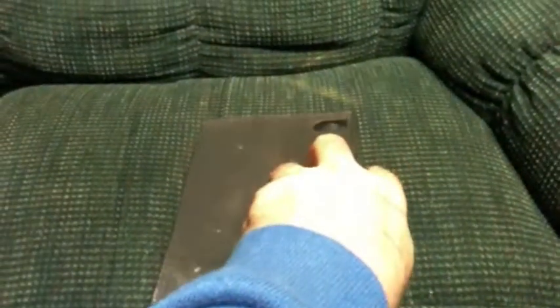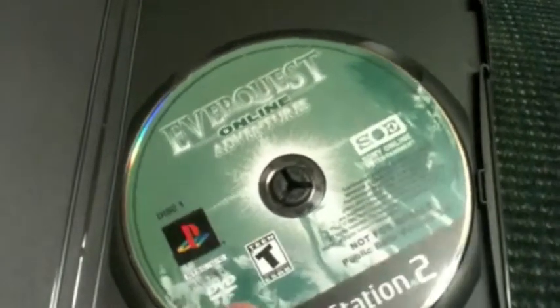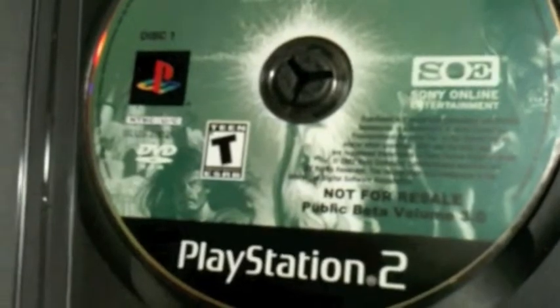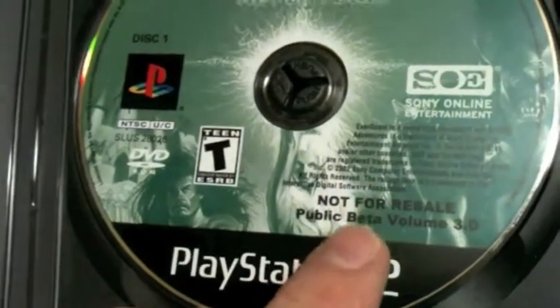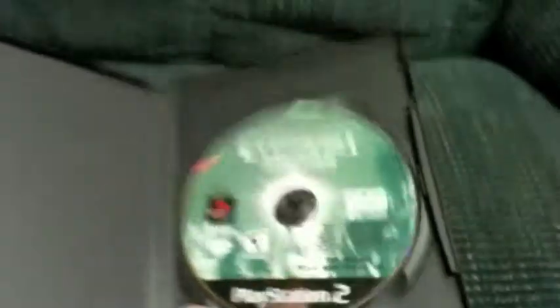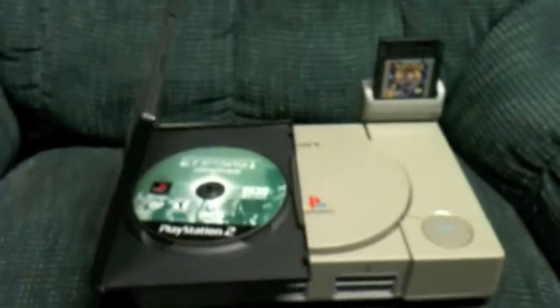As for the most useless game in my collection, here it is. This mystery box contains none other than EverQuest Online Adventures for the PlayStation 2. Now that would be useless enough, but this is actually my disc from the public beta, ages and ages ago. It is beyond useless, but it's just friggin' cool to have a stamped beta disc. It doesn't have a little marker on it — it actually has stamped. So that's it for me, that's all my useless crap.